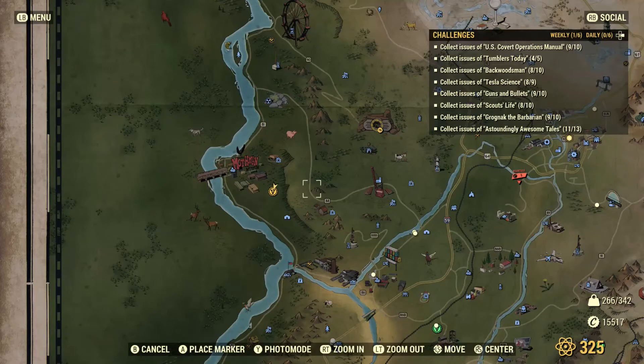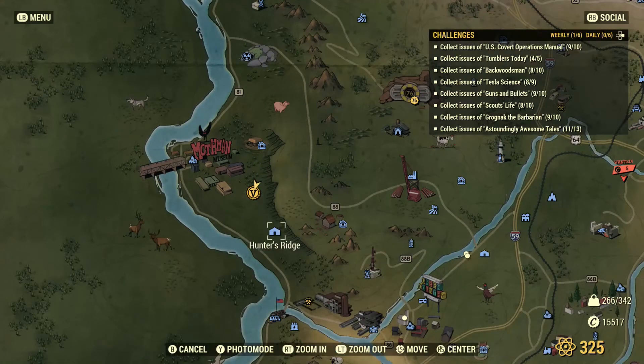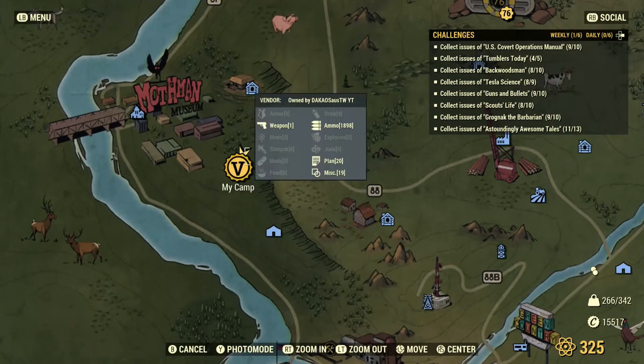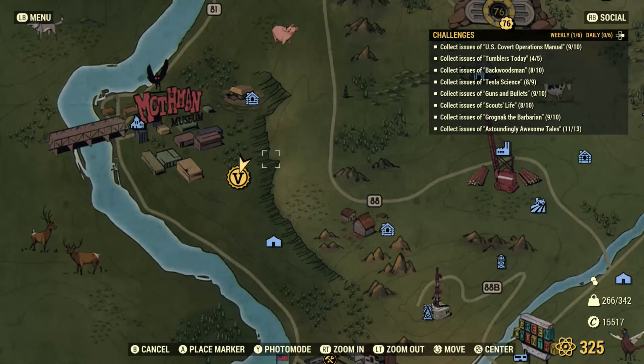G'day guys, welcome back to another Fallout 76 video, it's Dacca here — happy Monday, I hope you are well. I'm going to be showing you a new build on my main that I did in the forest region, just near Hunter's Ridge, Marigold Pavilion and Point Pleasant, and it is just in here.